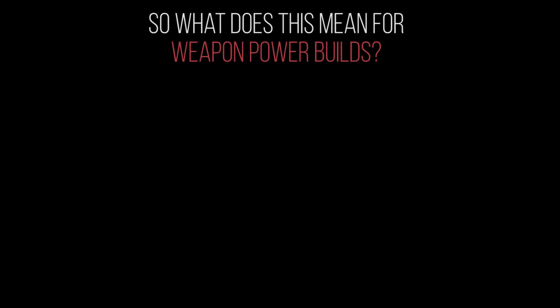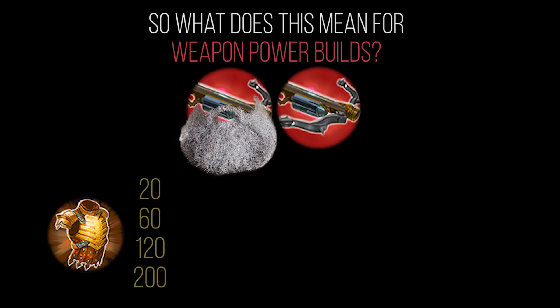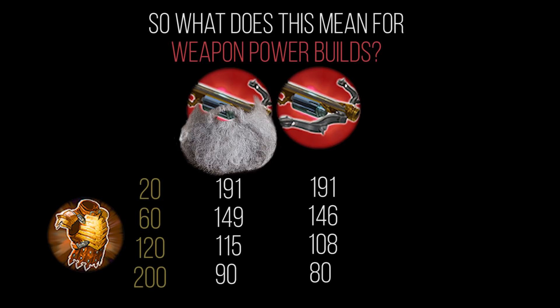So what does this mean for weapon power in general? With armor reduced and piercing changed, how does this affect items we know and love? Looking at Tension Bow — old versus new — we're comparing the first on-hit with the passive engaged, so that extra 160 weapon power for the first on-hit. The old passive was 10 flat true damage; the new passive pierces 10% of armor, reducing it by 10. At 20, 60, 120, and 200 armor, old Tension Bow generally outperformed new Tension Bow, though early game damage is very similar.